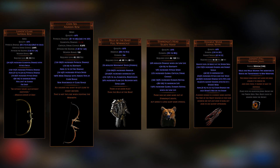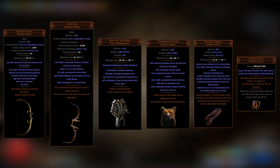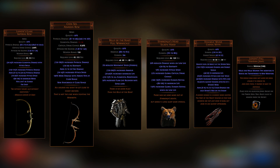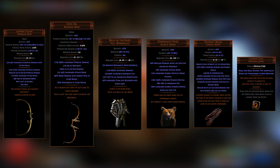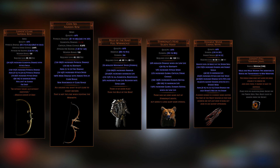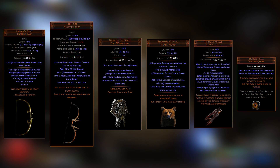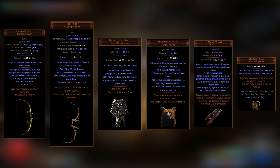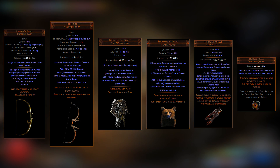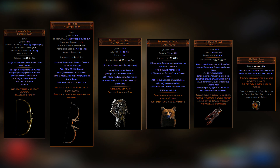The unique items I use for this build are both a Lioneye's Glare bow and a Chin Sol bow. Against the tougher bosses in the game I just press X and switch bows for even higher single target damage. While Chin Sol is great for bosses, I use Lioneye's for clearing as it also gives you 100% chance to hit as well as far shot. For helm I use a Starkonja's for the evasion, crit chance, life, and attack speed, and the enchantment you want is for barrage. For chest I went with a Belly of the Beast for the life and all resistance.